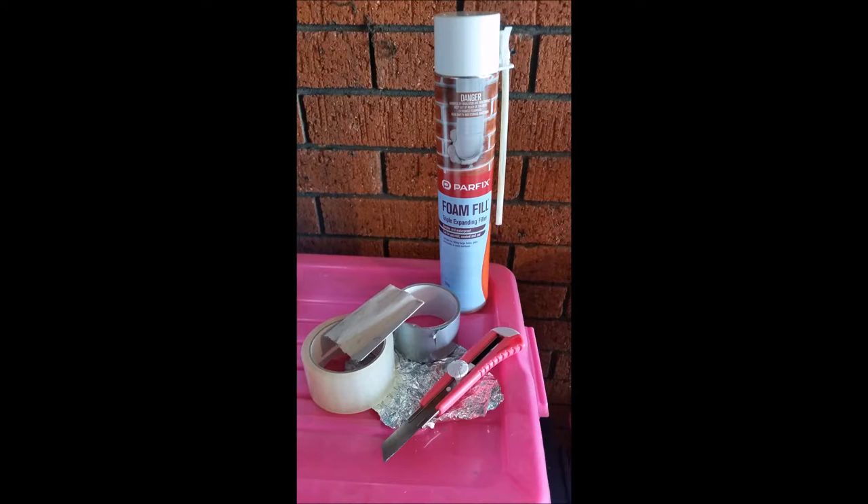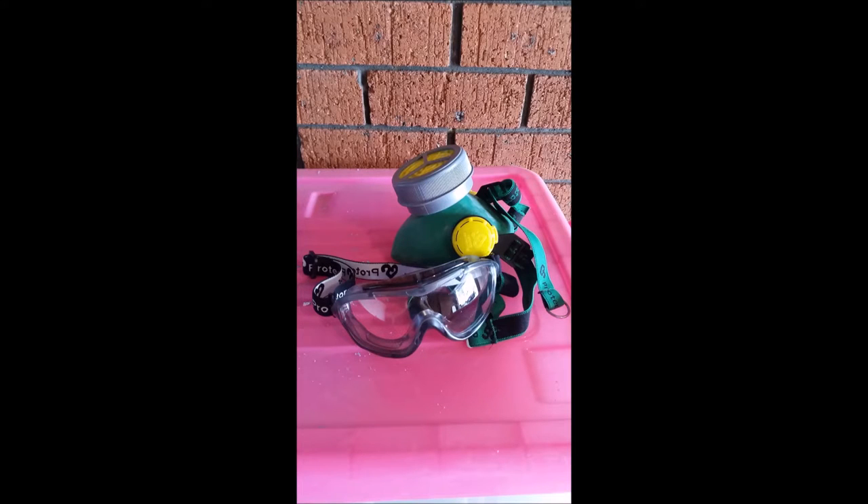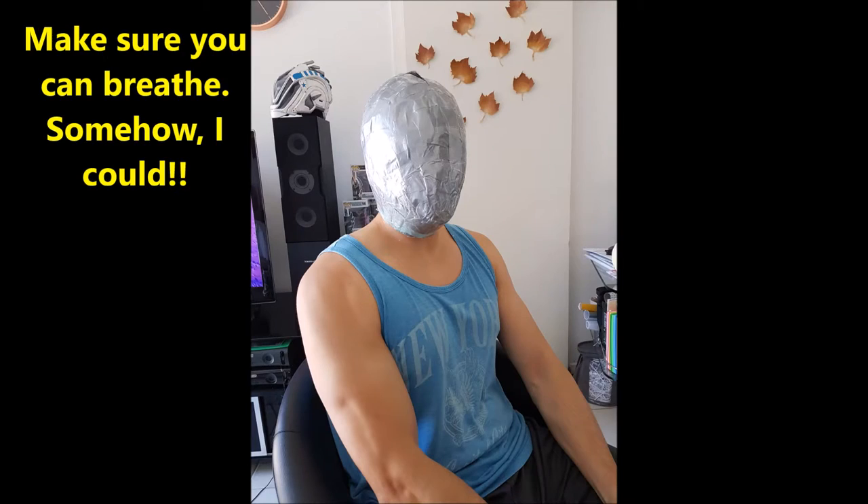I used some filling foam — this cost me at least $20 and is from a hardware store. You need some sticky tape and some masking tape, a box cutter, a little bit of sandpaper, and tin foil. You need a squirt bottle with a little bit of water in it — I'll go into that later as to why you need it, it's quite important. And if you want to be extra cautious and safe, you can also have a pair of safety goggles for the sanding and a breathable mask.